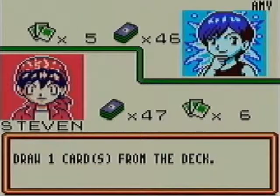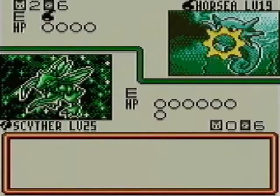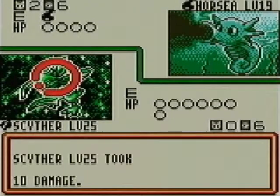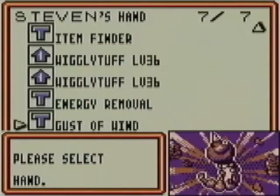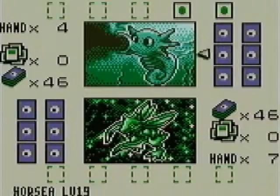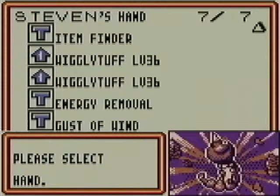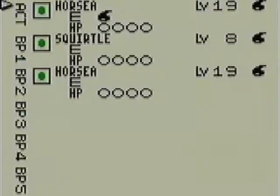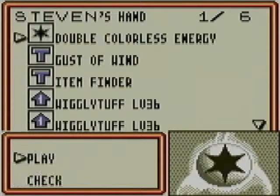Playing second today. Nothing we haven't seen before here. Let's go ahead and use Energy Removal. Not always that useful against a Raindance deck, but it does get those energies out of play.